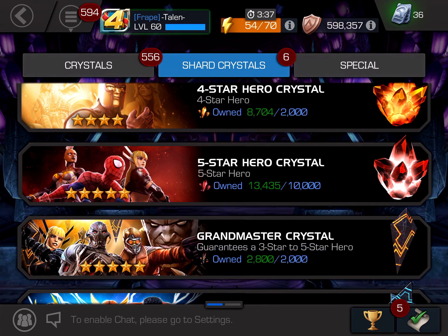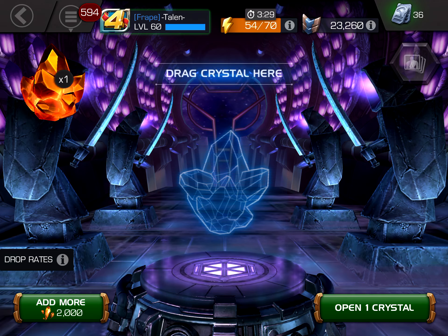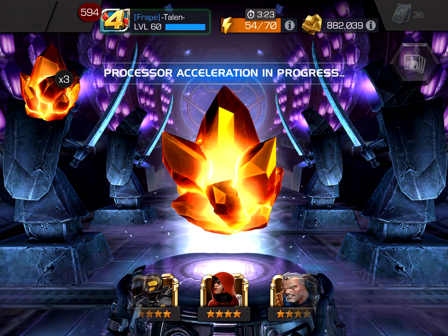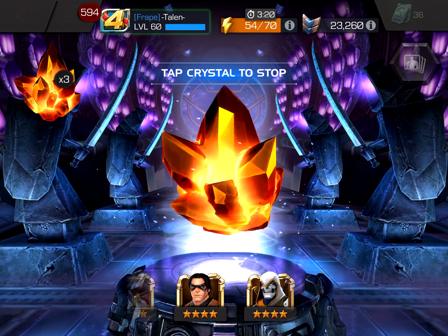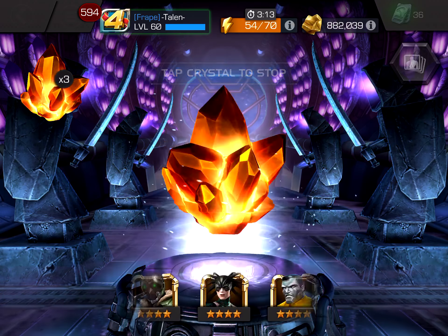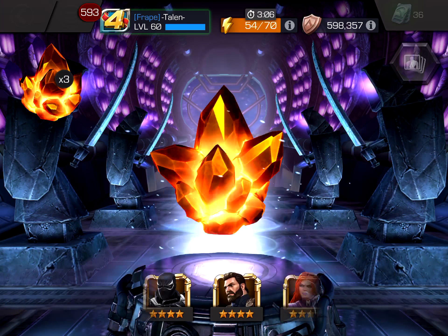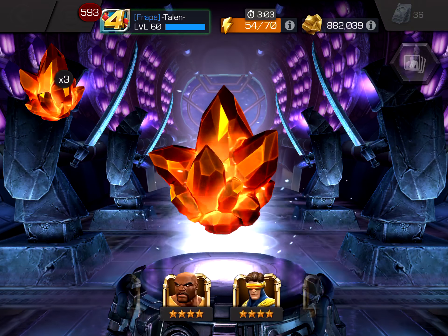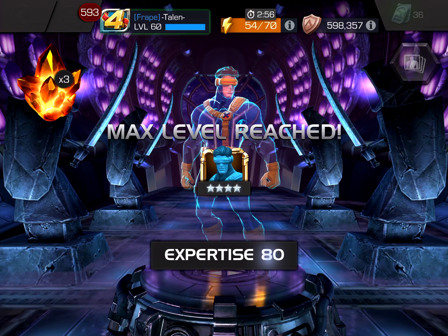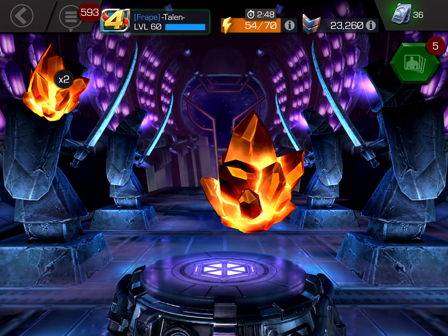Now all we have left are the 4-stars, the 5-star, and the Grandmaster. Let's grab these 4-stars, then go to the Grandmaster, and end with our 5-star. There are still a few 4-stars I'd like. An Awakening on Domino would be really nice. Morningstar is one I'd really like. Ghost is the main champ. Infinity Iron Man, Infinity Cap from Infinity War would be really good as well. Just some 5-star shards there - that's fine. Wow, that brings Cyclops up to 99! I didn't realize he was that close - I could have put in some signature stones and it would have been a max ability.